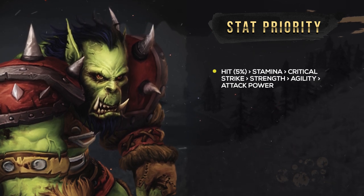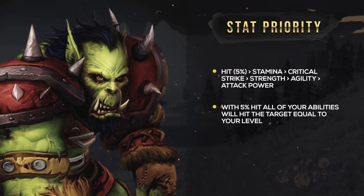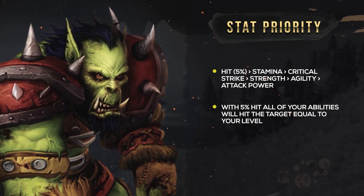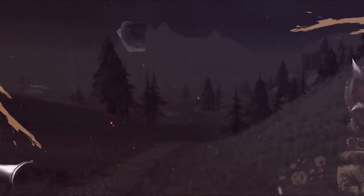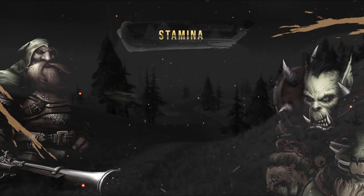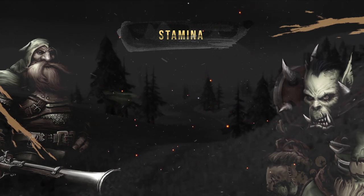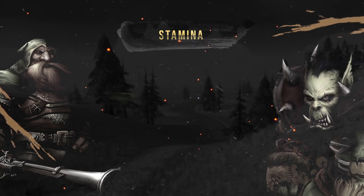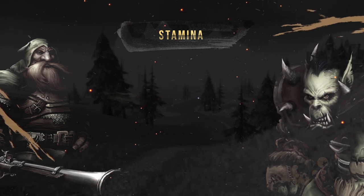Our number one priority is of course going to be that 5% hit cap. Reaching this cap will mean all of your abilities are going to hit on a level 60 target. This is your number one priority for obvious reasons. You don't want to lose a 1v1 because you miss your execute on that mage you've finally got uptime on. Now we've got stamina. Stamina is extremely important for being able to stay alive, and in Classic the best defense stat by miles. A small health pool and you're just going to get one-shot by everybody and die too quick, regardless of the amount of damage you can deal, as Warrior is always going to be in the thick of it when it comes to teamfights.